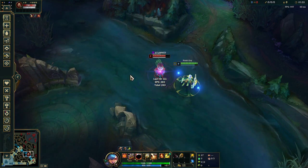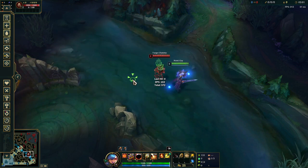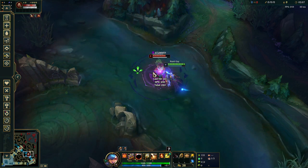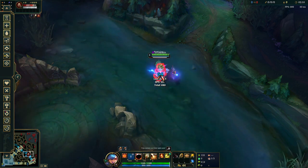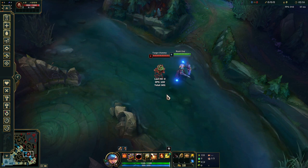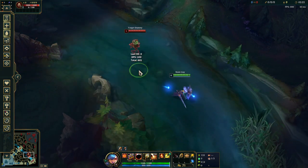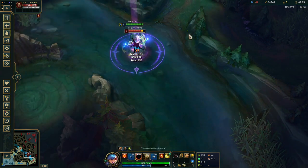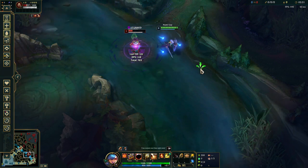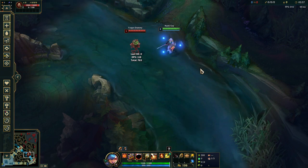It's very important to practice this and do it cleanly — if you're too slow, anyone spamming dashes or flash will get out of your stun. I call it pre-casting, where I've already cast my stun and I'm just waiting for the ult to go off. If you do all of that together and immediately ult after the stun lands, you'll CC them every time and they won't get out — you'll always guarantee the kill even if they're spamming their summoners.